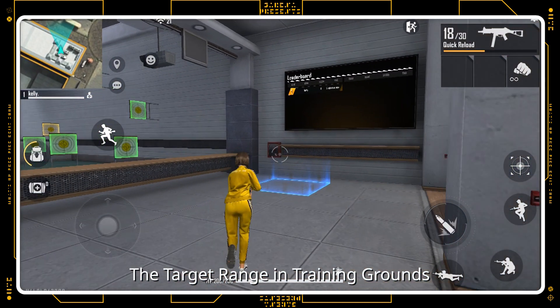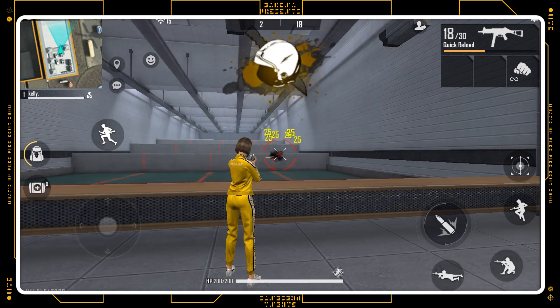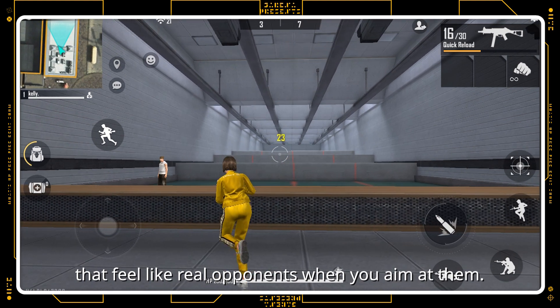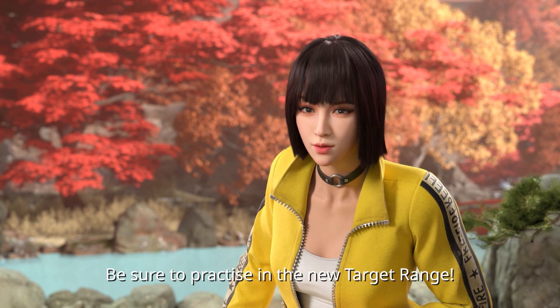The target range in Training Grounds is receiving a new challenge. The shooting minigame will now have three levels of difficulty. Square targets will also be replaced with enemy-shaped targets that feel like real opponents when you aim at them. Moco, are you watching? Be sure to practice in the new target range.